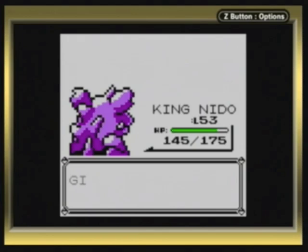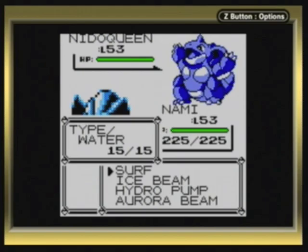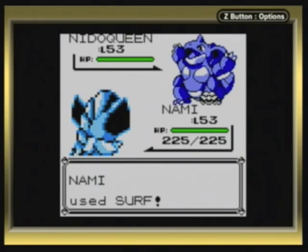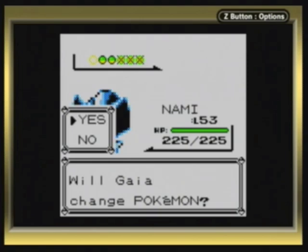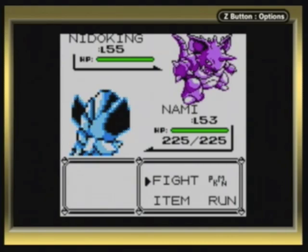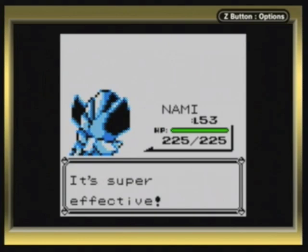Anyways, Nidoqueen. We've also dealt with this guy before, level 53 now, with Double Kick, Earthquake, Tail Whip, and Thunder. Pretty odd thing to find here — you want to get rid of it before it throws Thunder out. A Thunder would make this battle pretty difficult if you don't get it out of the way immediately. Luckily, Nami one-shots it. So we move on to his next Pokemon — Nidoking, probably his most dangerous power-wise. Level 55 with Double Kick, Earthquake, Leer, and Thunder. Basically just like Nidoqueen, only it has Leer instead of Tail Whip. So again, you want to get rid of it before it throws down Thunder. Luckily, Nami comes through for me!